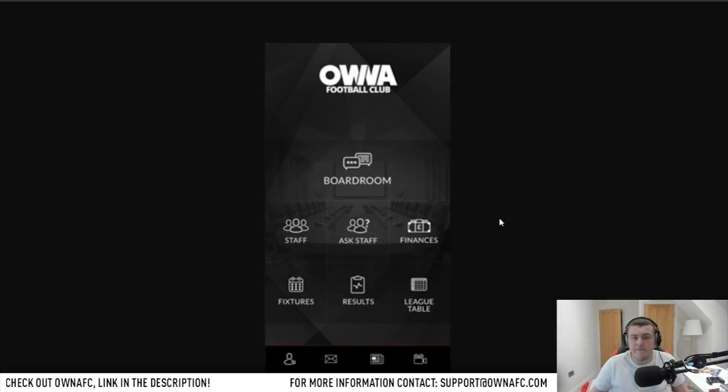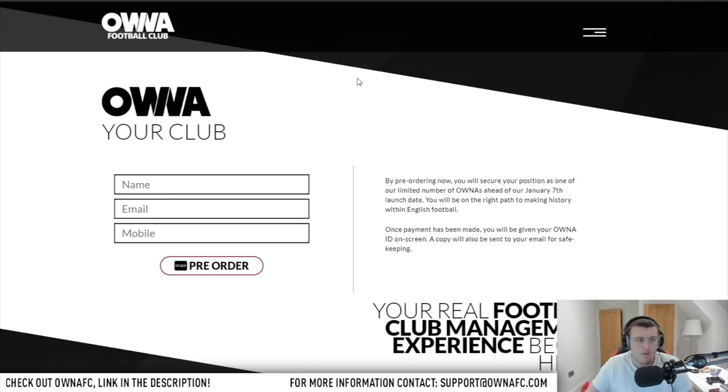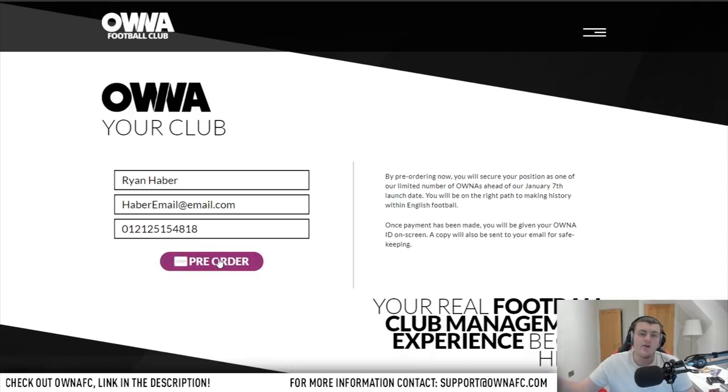If you're wondering how to become part of it, I'm going to leave a link to Owner FC in the description. You scroll down and find the section where you input your name, email, and mobile phone number. I've just purchased it. Once you've pre-ordered it and input your card information, you get an email with your ID. The app will be free on the App Store on iOS or Android, and when you download it, you input your ID to get full access to all the app's features.